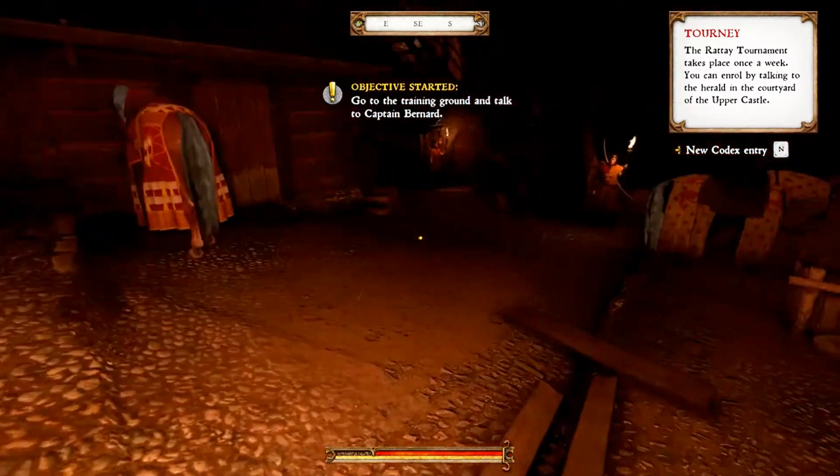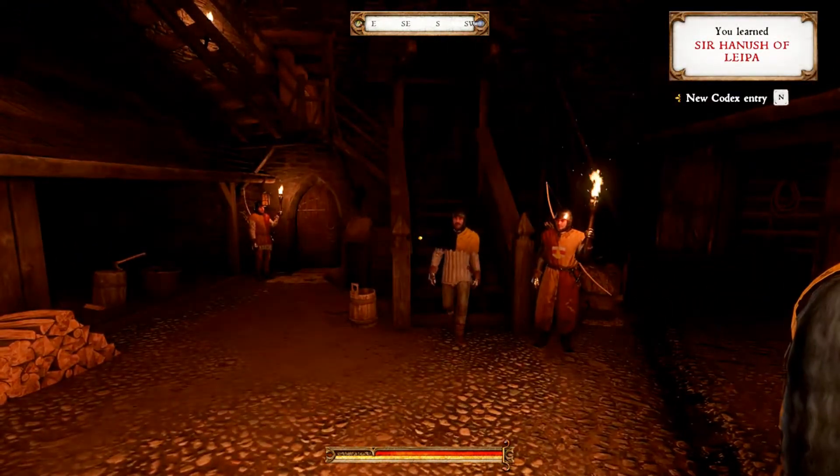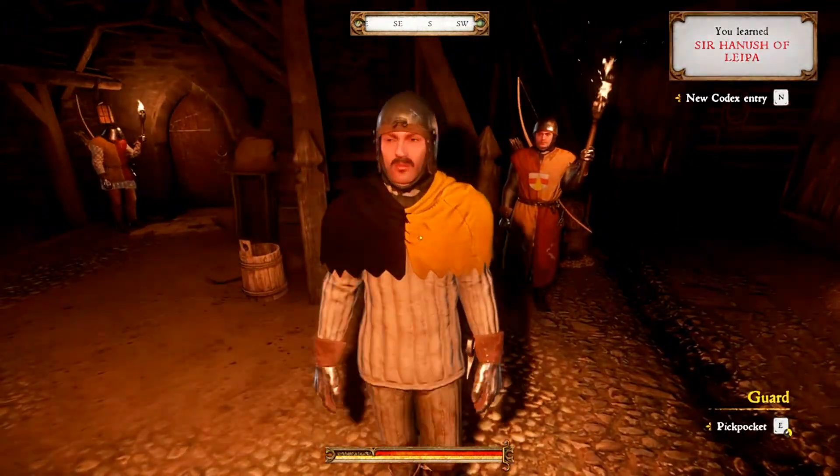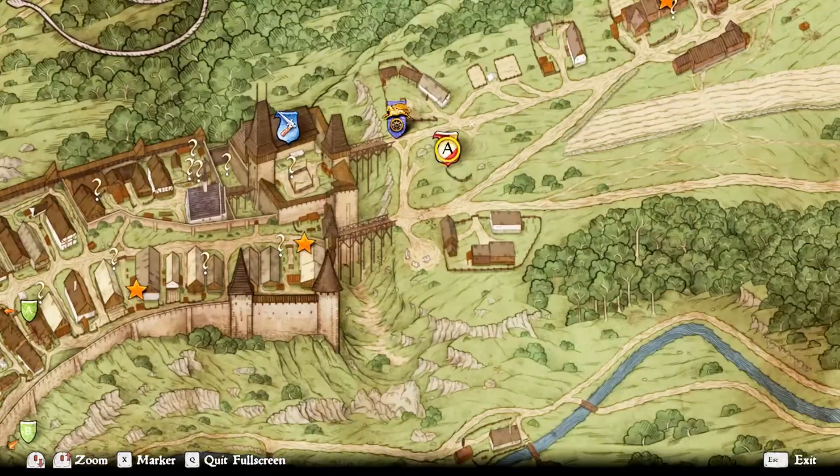Go to the training ground and talk to Captain Bernard. Okay, so what we're doing next then — training ground.